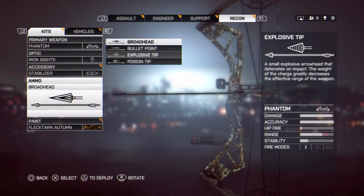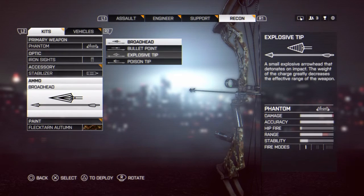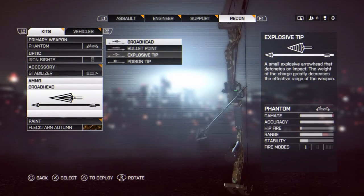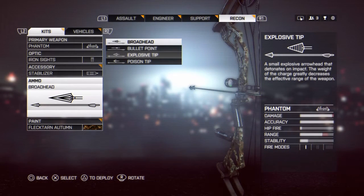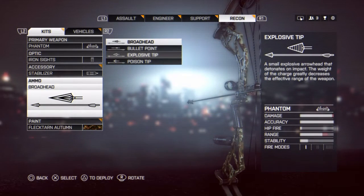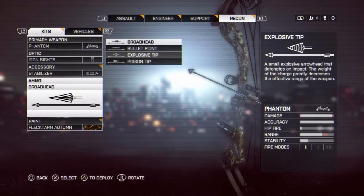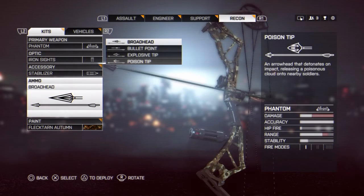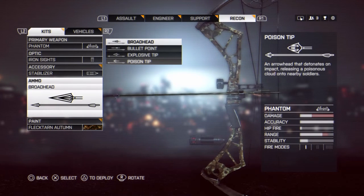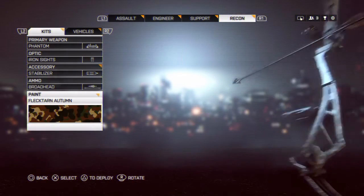The explosive tip really suffers in range — I think the max range if you go down to the red knock is only 45 meters. As far as I can tell it can one-shot as long as you hit the person, but again, sacrificing range means you won't do too well. And then there's the poison tip, which does no damage and is just bad unless you're in hardcore.